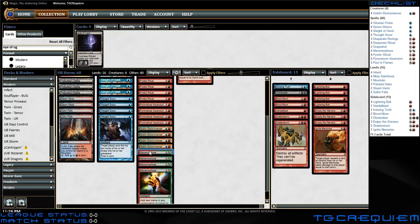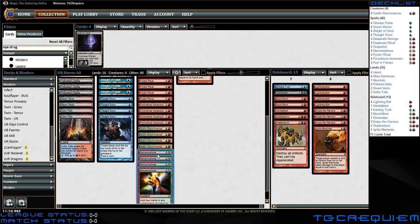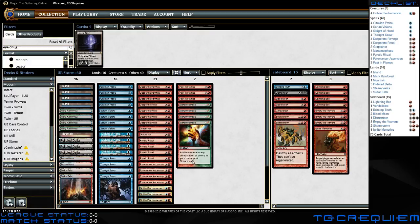Manamorphose is a very important card I missed. Manamorphose adds two mana in any combination of colors to your mana pool and draws a card. So it's a cantrip, and if you have Goblin Electromancer online, it nets you one mana. This is actually where you're going to get a lot of the blue you might need for casting other spells. You use red to cast a lot of stuff, but ideally your Manamorphoses and your lands cover your blue.